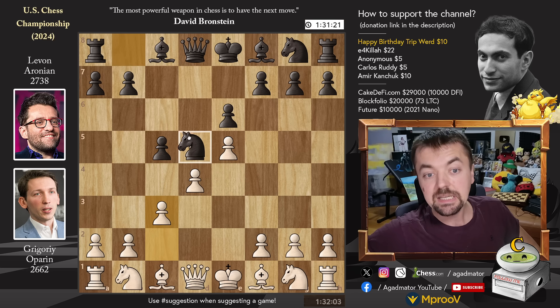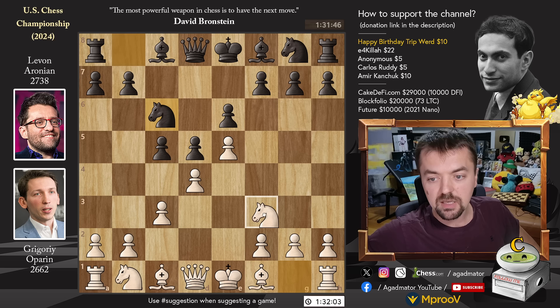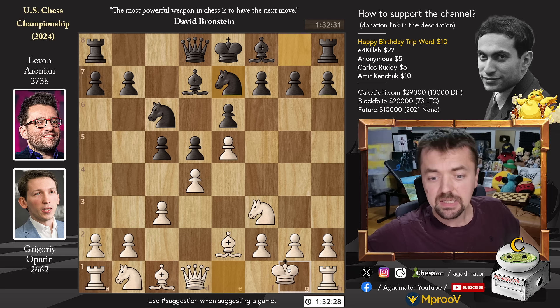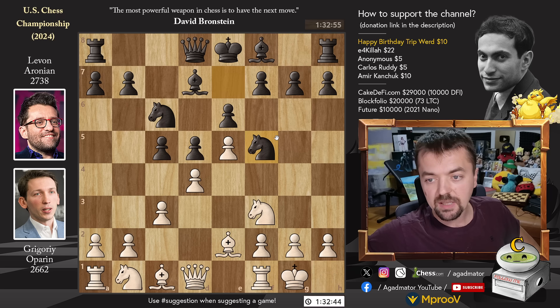We have pawn C3, Knight to C6 and Knight to F3. We have Bishop to D7 and Bishop to E2, Knight to E7, castles, and Knight to F5. Fairly standard stuff — this is the Paulsen variation of the French Advanced.